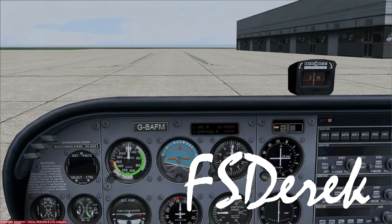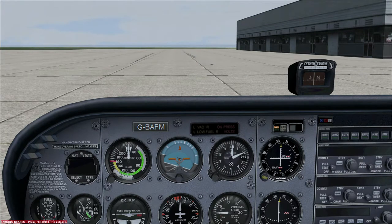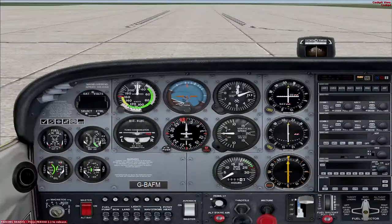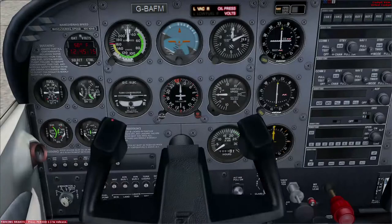Hello YouTube, it's FS Derek here again and we're going to go flying. We're at Manston Echo Golf Mike Hotel in our trusty Cessna 152. It's cold and dark, which is how you're going to find the plane normally. I've done the walk around so we're clear to start. I'm going to press Shift-A a couple of times to get down to the electrics, put some electricity through the starter motor, and at the same time turn the beacon on so that people know we're just about to start the prop and they should stand clear.